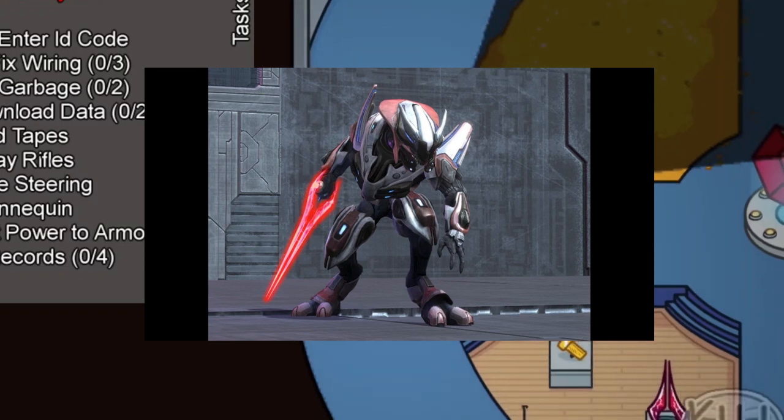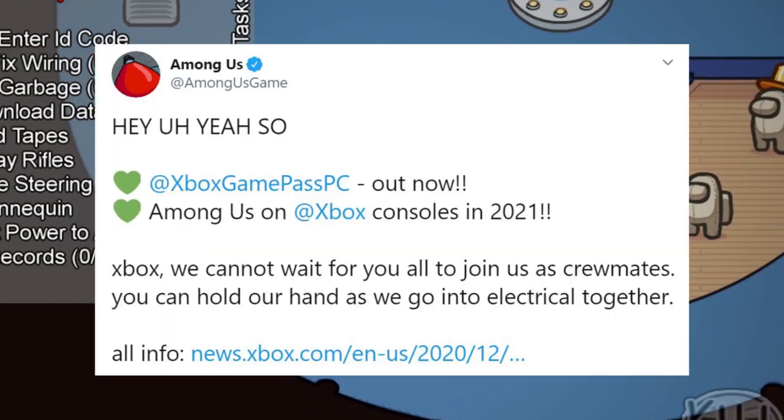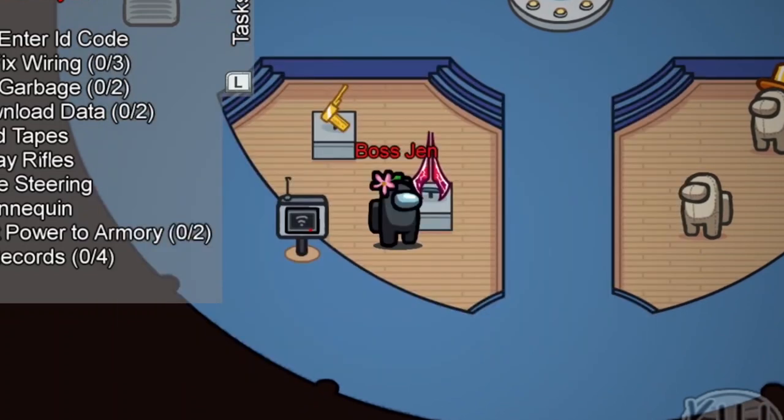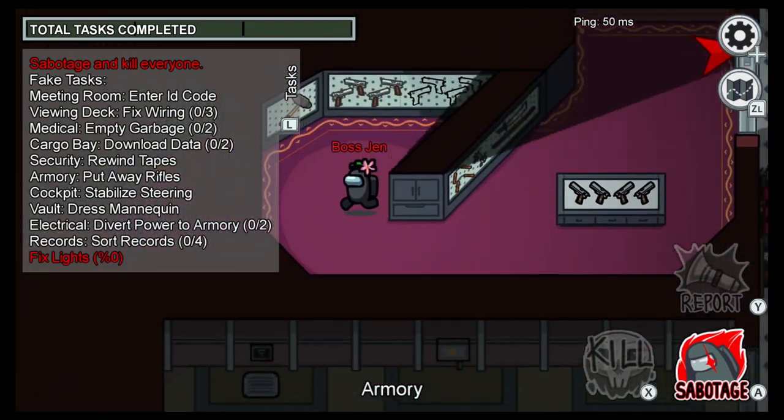Next up is a Halo easter egg: in the vault you will find a red energy sword. They just announced that Among Us will be coming to Xbox in 2021, and right now it's currently on Xbox Game Pass for PC, so it makes sense that they put a reference to it in the game.